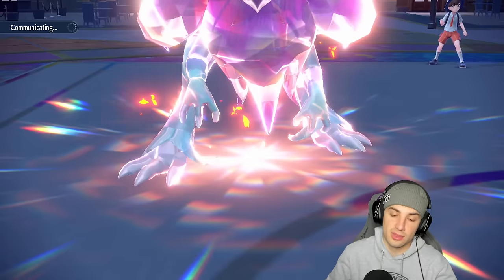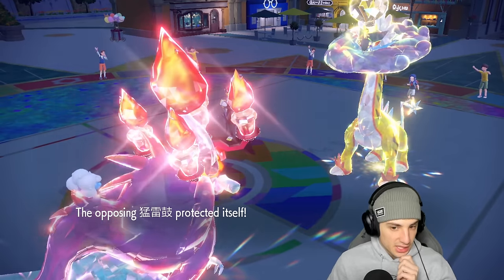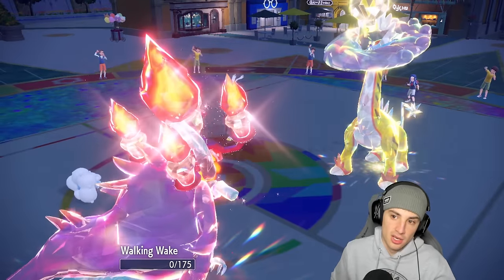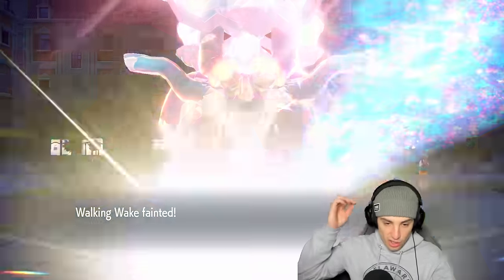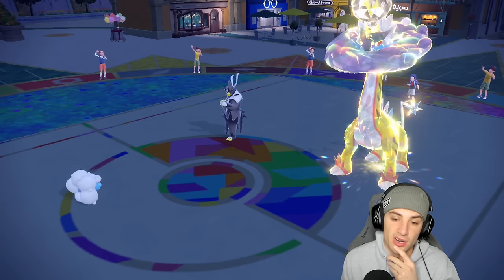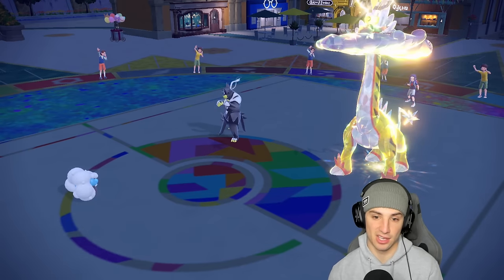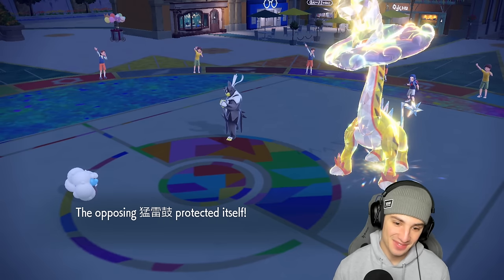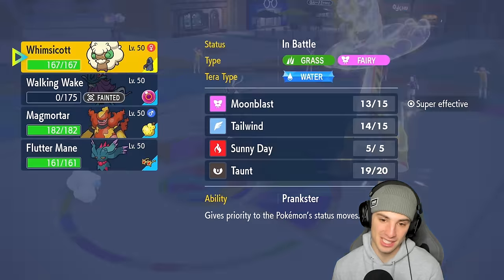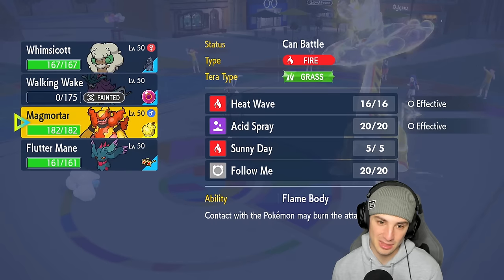I'm just going to go into Hydro Steam in this slot — just in case they protects. They end up protecting and go for Sucker Punch — that's not a big deal. So they have a Dark Urshifu here. I can bring out Flutter Mane pretty freely, but I have to watch out for first-turn priority moves — those are scary. These Pokemon have got to go. Tailwind's gone but Whimsicott should still outspeed everybody.